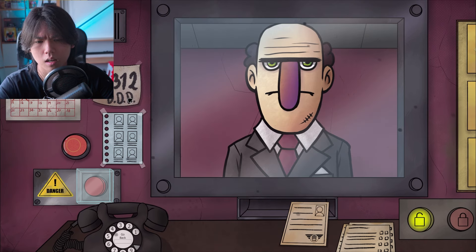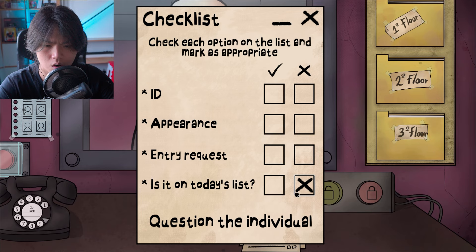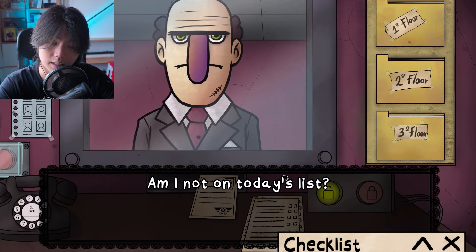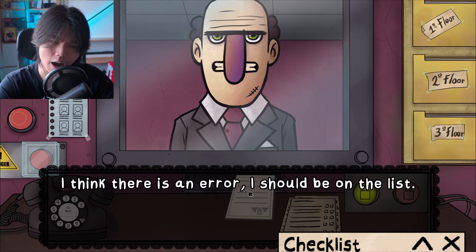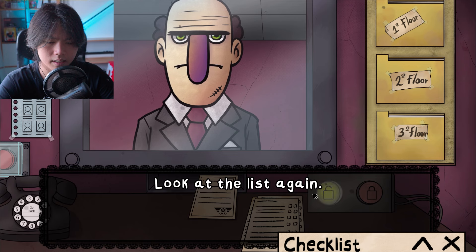Okay. How do I check? Is it on today's list? No. Question the individual. Am I not on today's list? No, they're not. I think there is an error — I should be on the list. All right, well, let's see if you should be. Look at the list again.